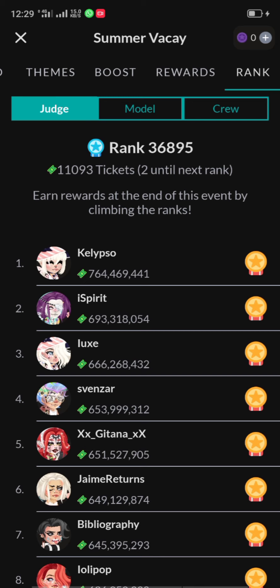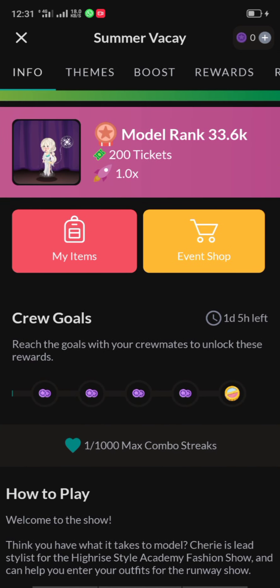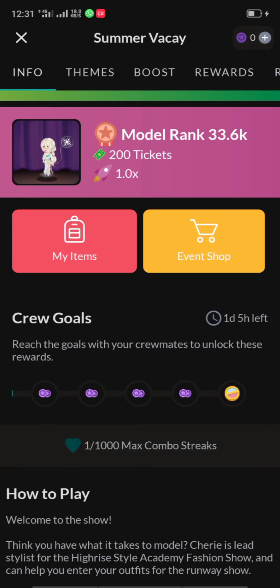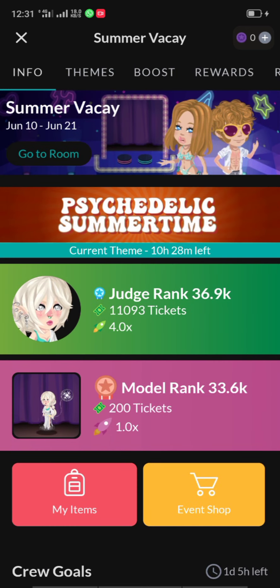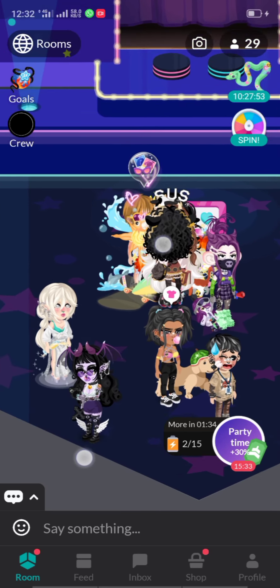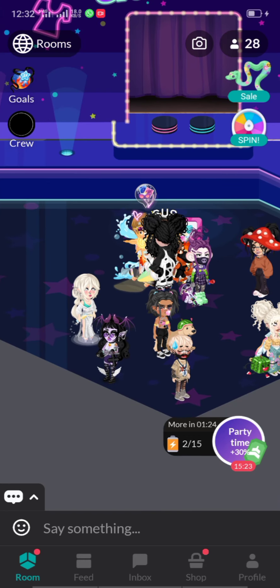You can check your rank to see how much score you have. On the model event, you must target your judges. If you have a crew and reach max combo streak, you'll get one lucky token every 300 and 600 combo, plus one spin token and two lucky tokens. You also get damage boost rewards by rank.